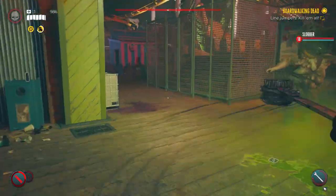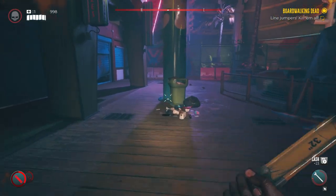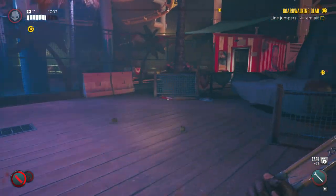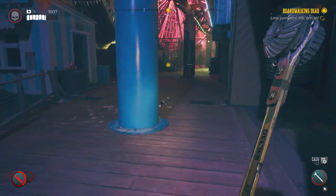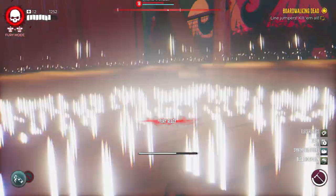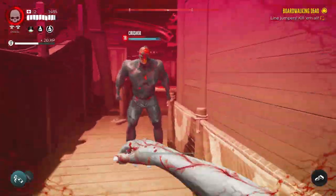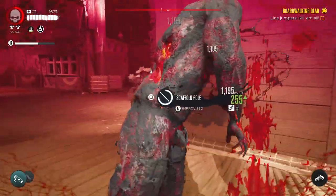As you can see I'm just running around, a few hits, dodging, coming back. A few ground pounds, and then you can see the big guy spawn there. I've got my fury ready again — always good to kill walkers to get your fury ready. Taking out the last of the walkers.